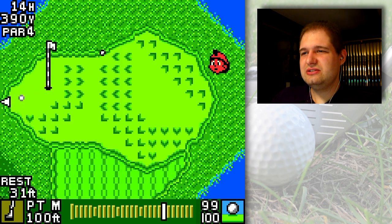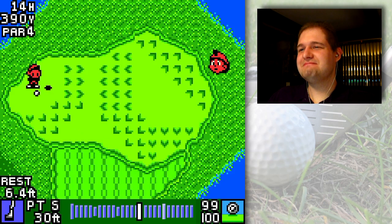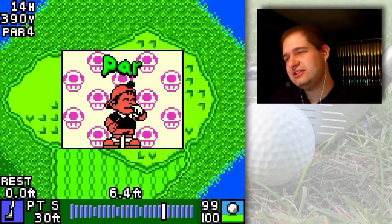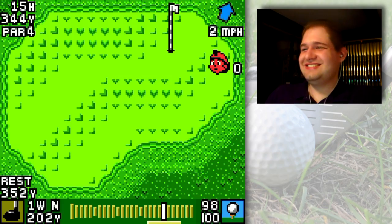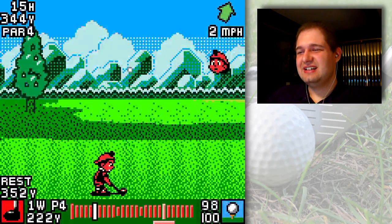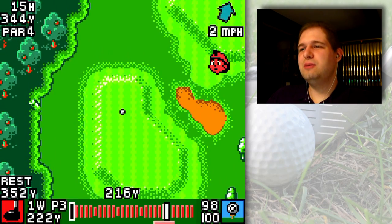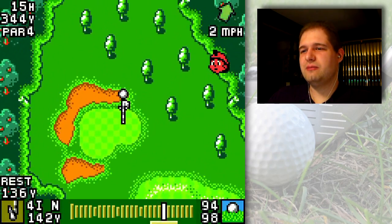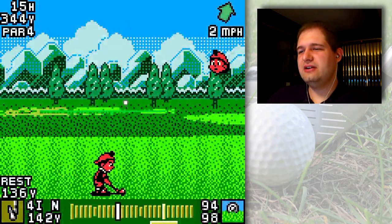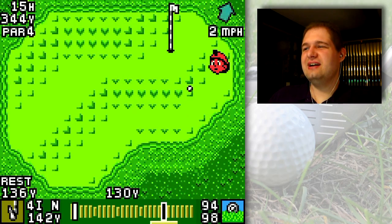I'm gonna aim it a little bit to the right of the hole because of the break, and hit it from the fringe. Par — I'm so used to getting birdies, this is just disappointing. In Mario Golf really, it's birdie or nothing, because if you don't birdie a hole against a really good player you're going to lose ground. It's really difficult to birdie every hole, so if you're playing a really good player they're gonna get a pretty good score. Be on the lookout for ways to get birdies any way that you possibly can.